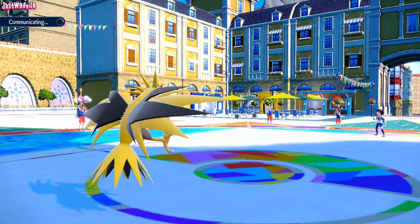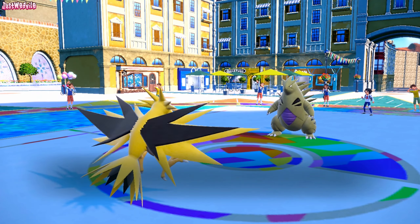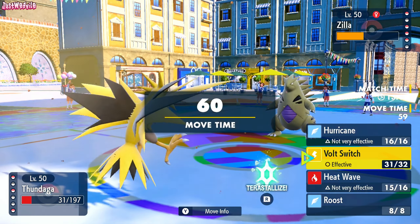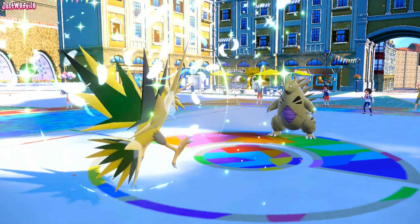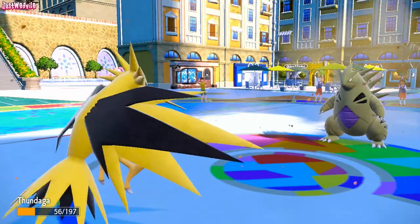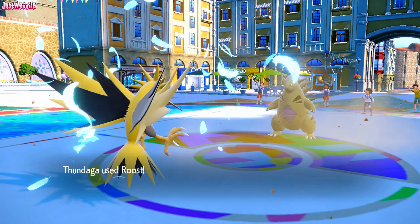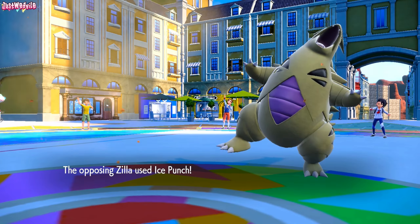In comes the Tyranitar. It gets some Stealth Rock and Spikes damage, which is great — lowered down to 50% HP. They get the Sand Stream up, which is not so great. I'm looking at Zapdos thinking this bird's had its day, but I'm going to go for a Roost anyway just in case. We go for a Roost, recovering health back up to about 75%. They go for an Ice Punch, which stings a bit. We might get Static there but we haven't. Unfortunately for them, we lost our Flying typing at that point. I'm going to go for another Roost because I want to get Zapdos back up to a nice amount of health and get rid of this Sandstorm.